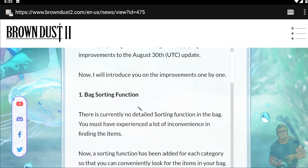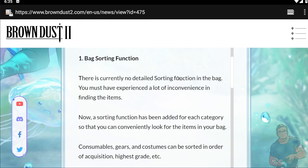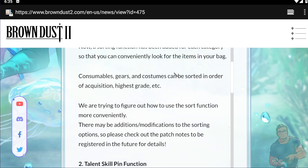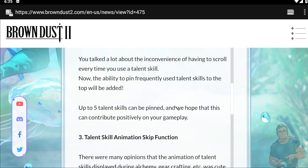First, the bag sorting function — currently there is no detail sorting function in the bags, so you must have experienced a lot of inconvenience finding items. After August 30th this will be very useful. Then the talent skill pin function — there's been a lot of inconvenience from having to scroll every time you use a talent skill, so up to five talent skills can be pinned.